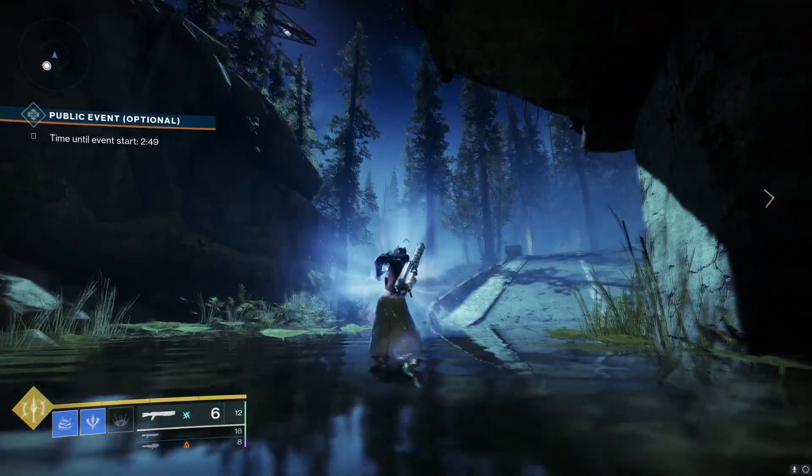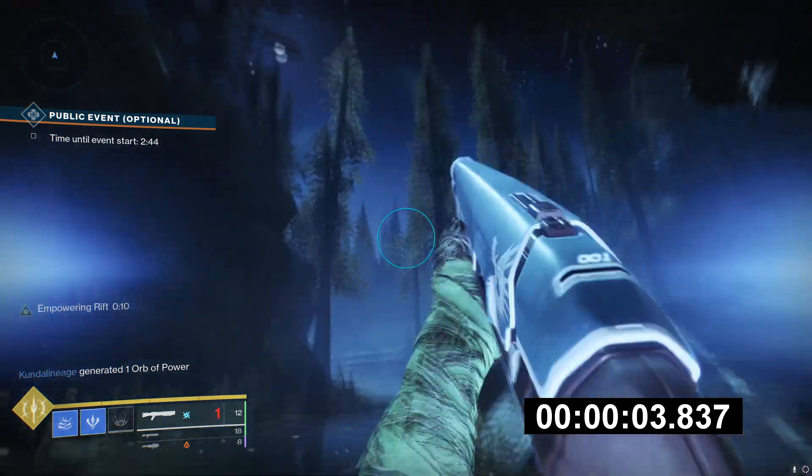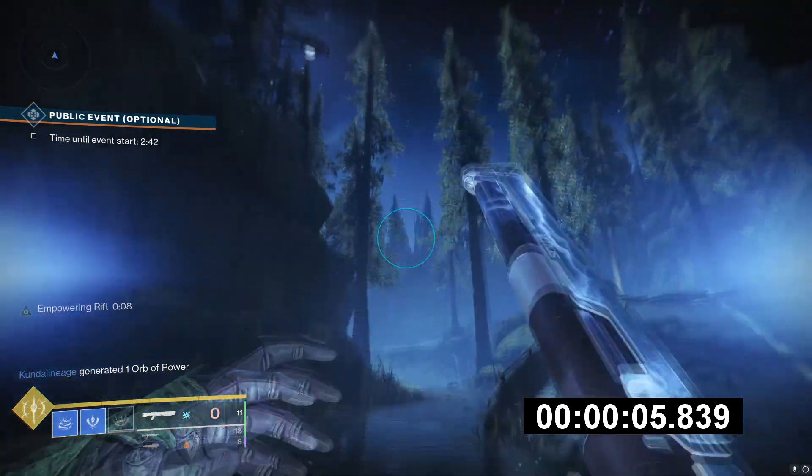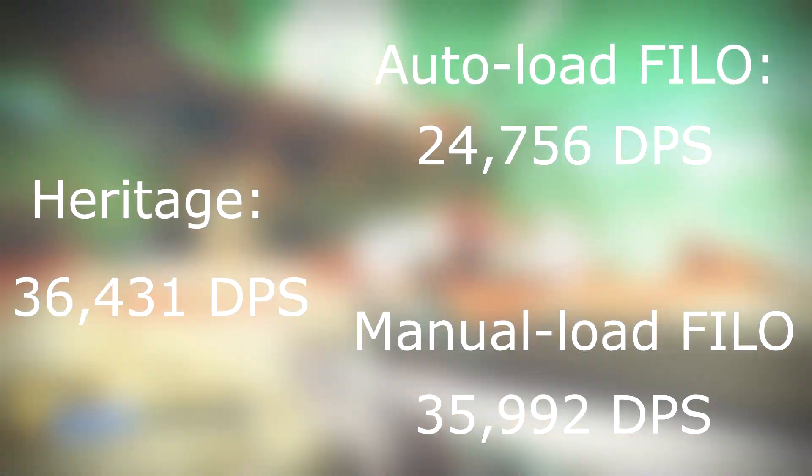Then we compare that to Auto-Load on First In Last Out for two-mag DPS, and also compare that to just loading one slug and firing it for two mag on First In Last Out. And we end up with these DPS values here. Heritage is definitely a little bit better than the competition.